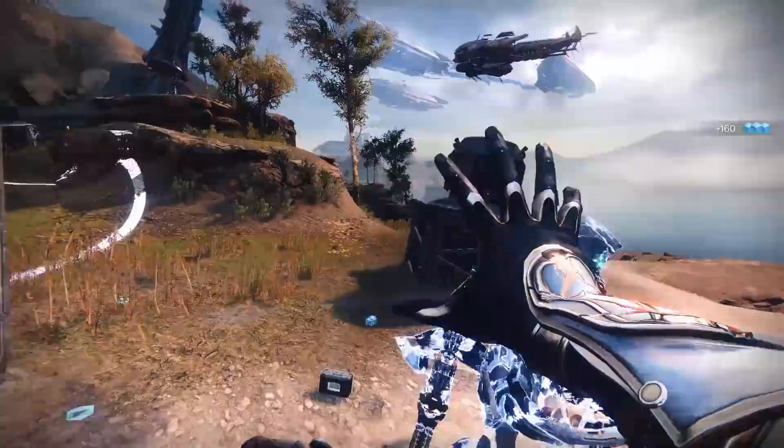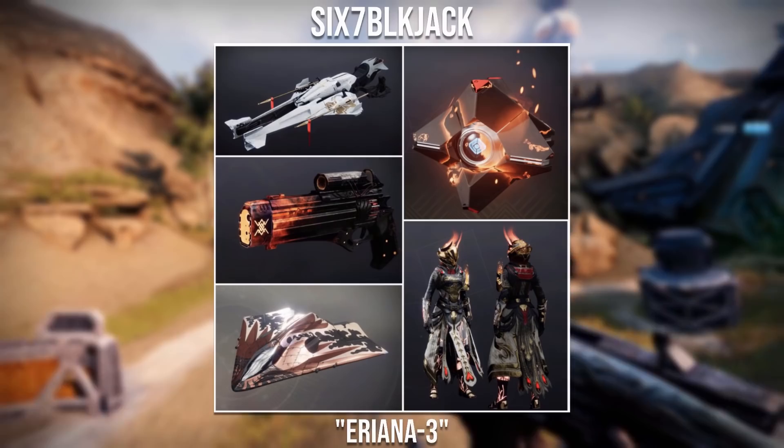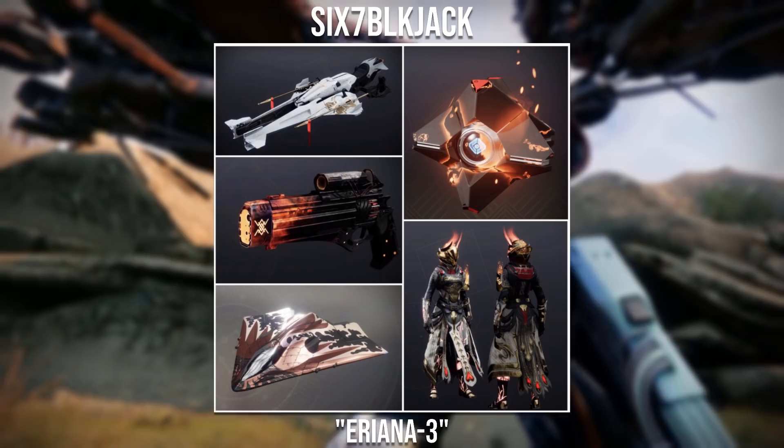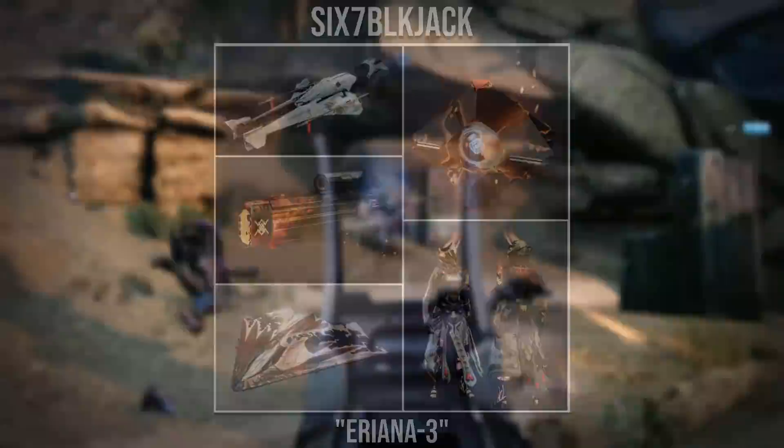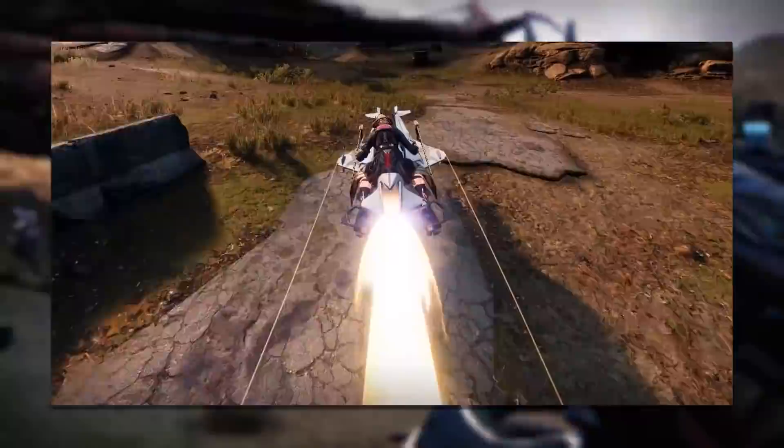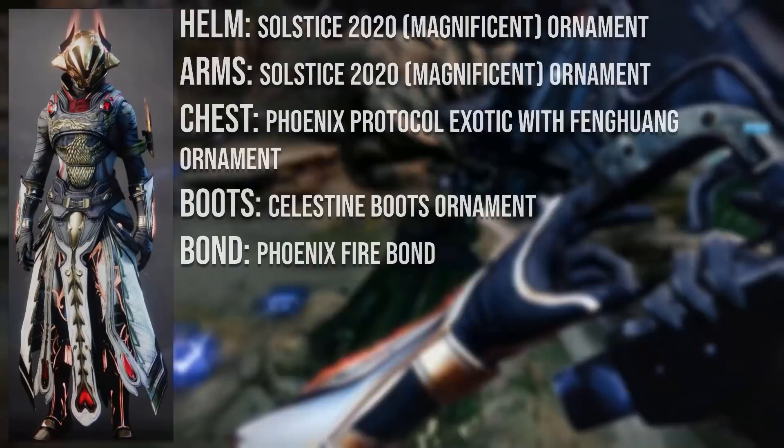Without further ado, it's time we get straight into the Warlock sets. Starting off with our first winner, it goes to 6-7 Blackjack with the Ariana 3 set. This is based off the Ariana's Val Exotic, as you can see by the presentation they've done here. I could definitely see where you went with the flame look on the ghost shell and also the helmets to match with the end of the gun. I also really like the choice of sparrow, because the trail for the sparrow is also quite flamey, so that really helps match with the set.